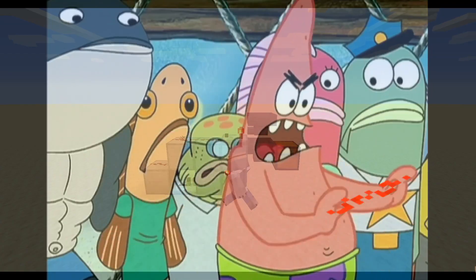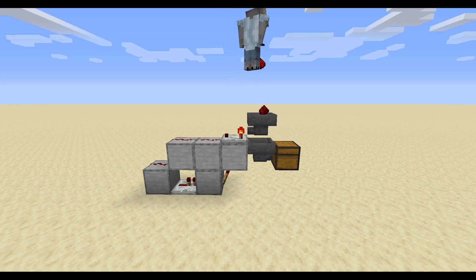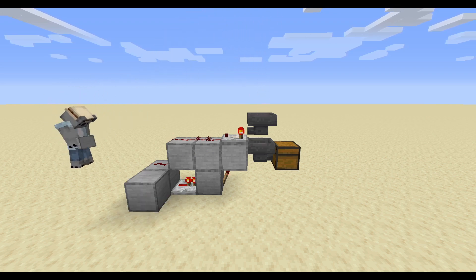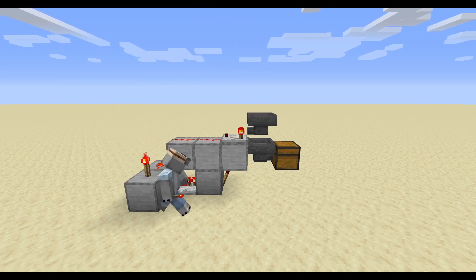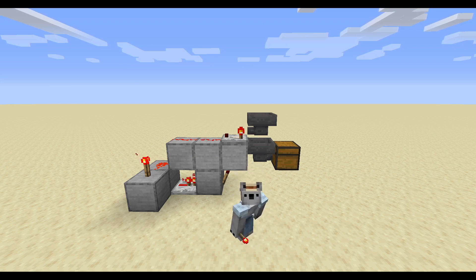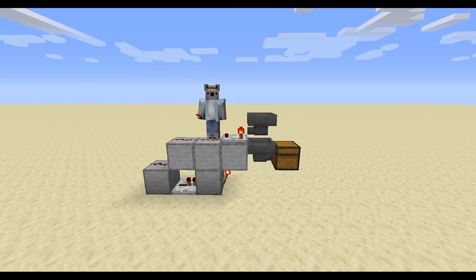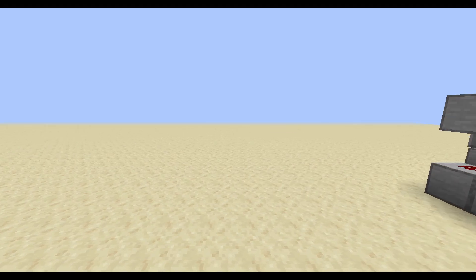It just takes a redstone signal and repeats it, to make sure the redstone torch is turned off. In other words, if this piece of redstone turns on, the redstone torch turns off. Couldn't we just rearrange all of those components and get rid of the repeater? Well, you are watching this video, so the answer is obviously yes.